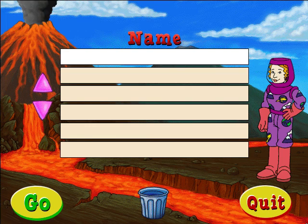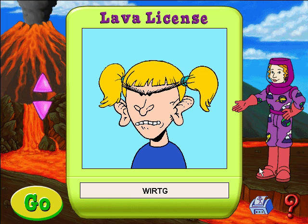Our trip to the Volcano Observation Station is underway. Just type your name and then click the go button. To get up close and view these volcanoes, you'll need a lava license. Click the eyes, cheeks, ears, nose, and hair to change them. We've got your look just right. Click the go button and we'll go see the site.